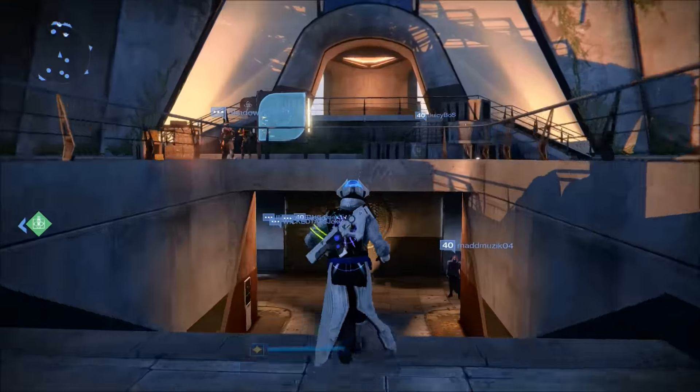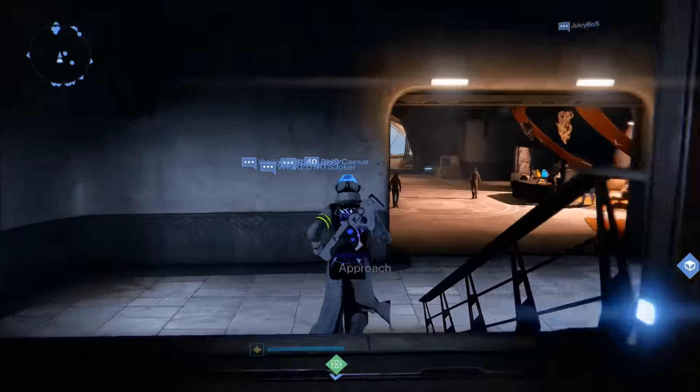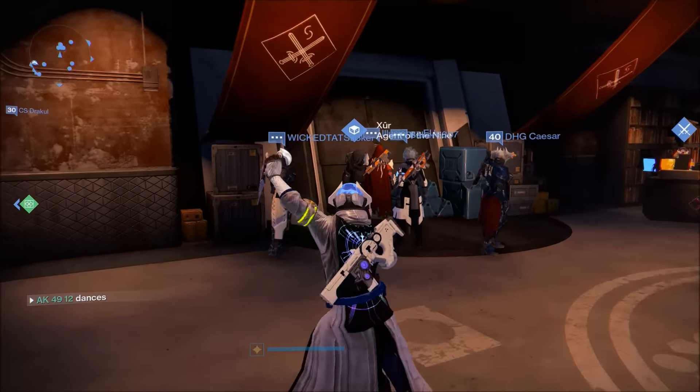What's going on Buster Browns? Welcome back to AK's channel. In today's video we are going to see where Zyr is. Zyr is literally directly down the stairs from when you spawn into the tower.